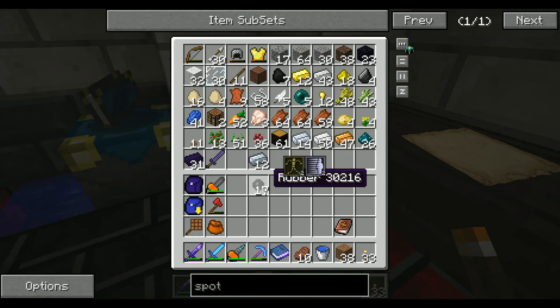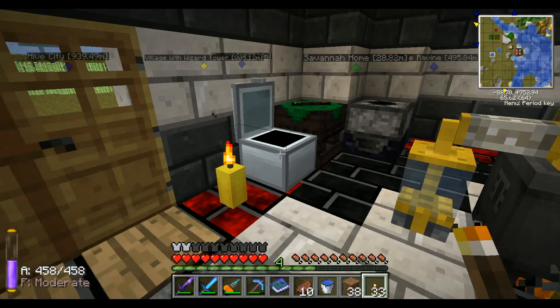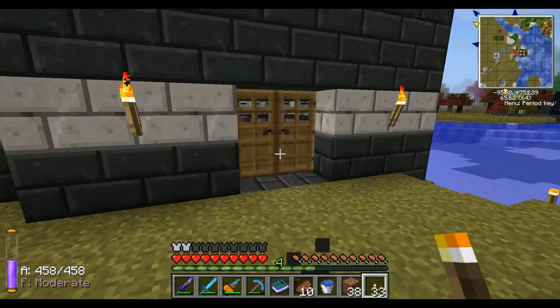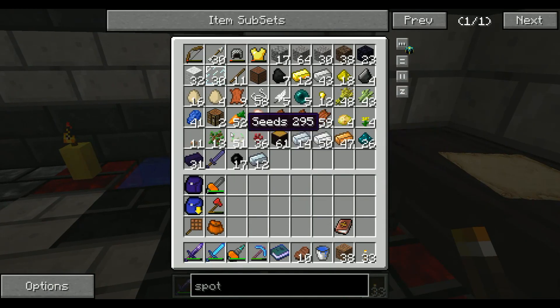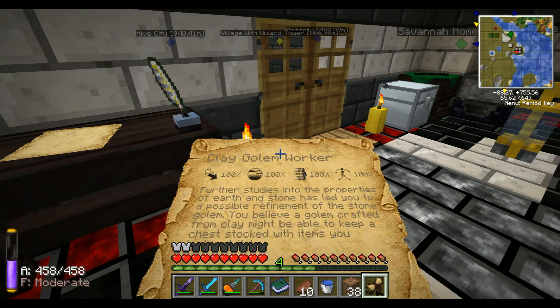Clay. So I'm going to need to get some clay. I thought I had some in here. Well, I think clay is earth and water — yeah, that's it. So let's get ourselves some earth, which we can get from gravel. It requires earth. There we go. Got ourselves a Clay Golem Worker.